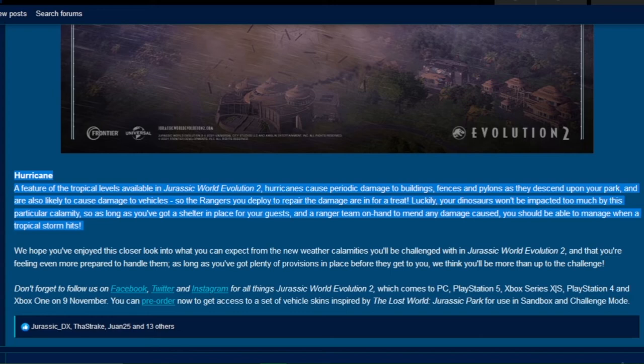So that's all the weather calamities — there are four of them: Sandstorm, Snowstorm, Tornado, and Hurricane. These will be hard challenges to face, but with good preparation for your parks, you can manage well enough. Just remember, one of the most important things to have in your parks is a shelter for your guests' safety — not just to keep them away from escaped dinosaurs, but also to keep them safe from these calamities.